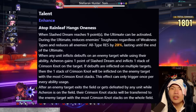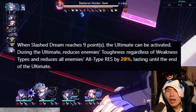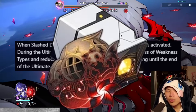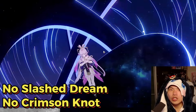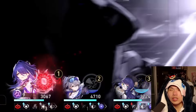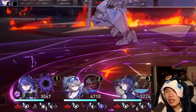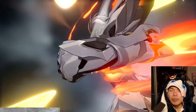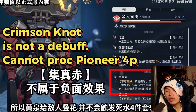Acheron's talent: you can use the Ultimate upon nine stacks, and when using Ultimate, it reduces enemy toughness regardless of weakness typing with all-type resistance penetration. This all-type resistance penetration is considered a debuff, so it will trigger the four-piece Pioneer set. During the Ultimate, you cannot gain any stacks of Slash Dreams and all Crimson Knot is removed — so you start the Ultimate with nine stacks and end with zero. Think of Slash Dream as Acheron's energy and Crimson Knot as the bomb, similar to Tristana's E skill in League of Legends. Crimson Knot is not a debuff, so it won't trigger Pioneer four-piece.